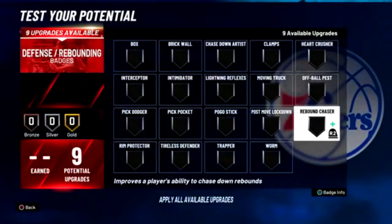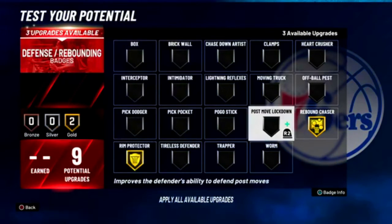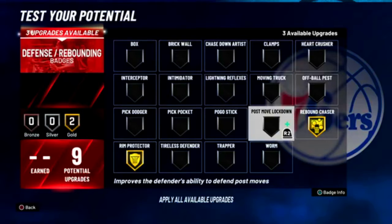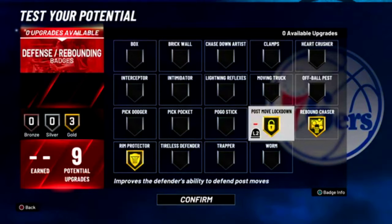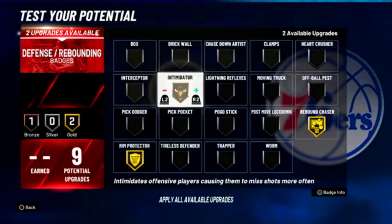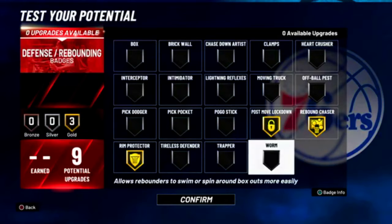For playmaking I'd probably put quick first step, or you could put needle threader or unpluckable. For defensive badges I'll put rebound chaser gold for sure, rim protector gold, and then either post move lockdown gold or silver, interceptor bronze, or intimidator. Since you have a good amount of strength you might not be getting bodied in the paint. If you are then put post move lockdown or moving truck — but if you're playing good defense you could put intimidator.